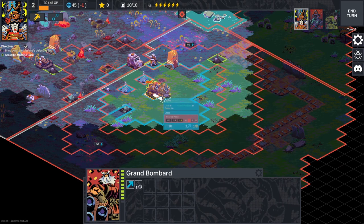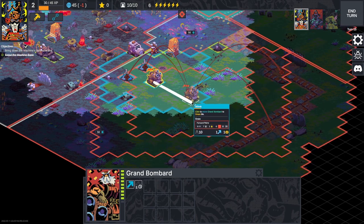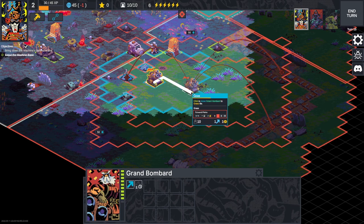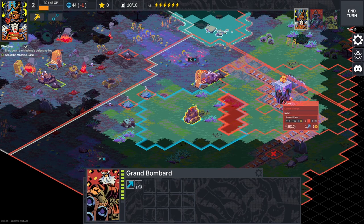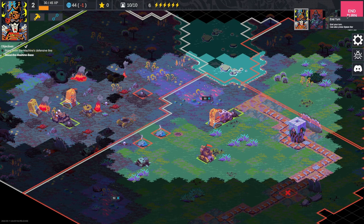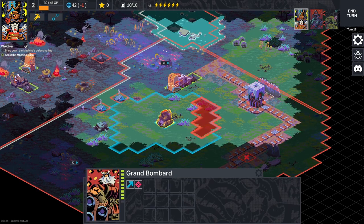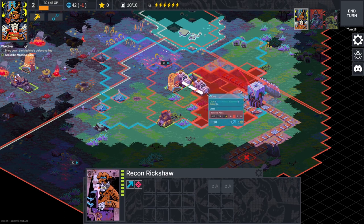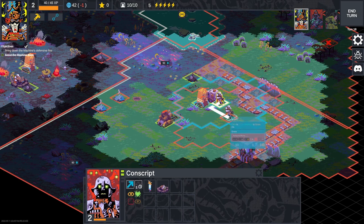So we have a Grand Bombard. The range on this guy is very novel — it's a big old donut. We can see where enemies are within range of this thing. We can attack and it does a lot of damage, and we're staying outside range of the enemy heart and keeping our other units safe. It's going to take a few turns to kill this thing though, and it has a hefty cooldown — about two turns between attacks.